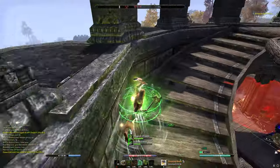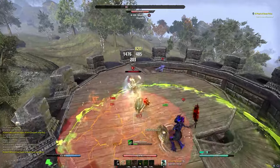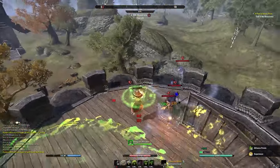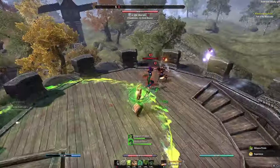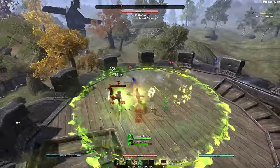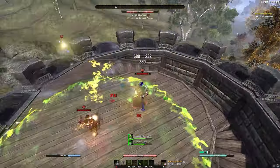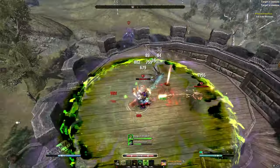Starting with the strengths, the main benefit of this class is survivability. It has an excellent burst heal, an excellent shield that also gives a burst heal on top of that, and an excellent life-saving skill that when under 50 health also acts as a burst heal - so you could say it has three burst heals. On top of that it also has some really good support skills, and together with the excellent heal over time that Vigor is, you have a really strong survivability toolkit.